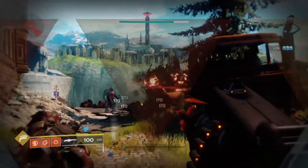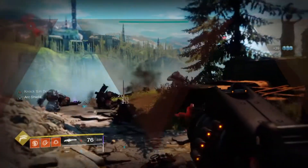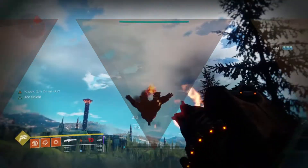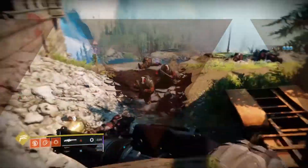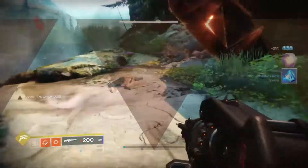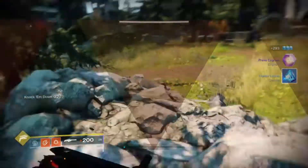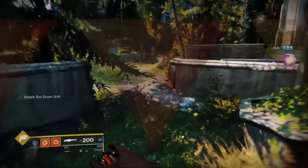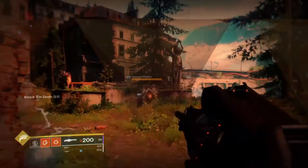Now we're going to get into the damage numbers for Air Apparent. Per crit it does 1,331 damage, per body shot you do 1,104 damage, and it has an ammo of 500 and an RPM of 900. An ammo of 500 is crazy — basically you have 200 in the magazine and then 300 in reserves. It's a 900 RPM machine gun, which means it fires extremely, extremely fast.